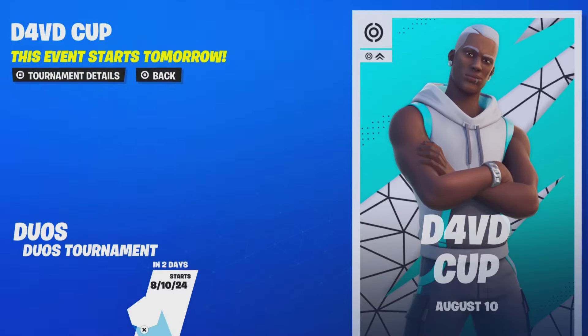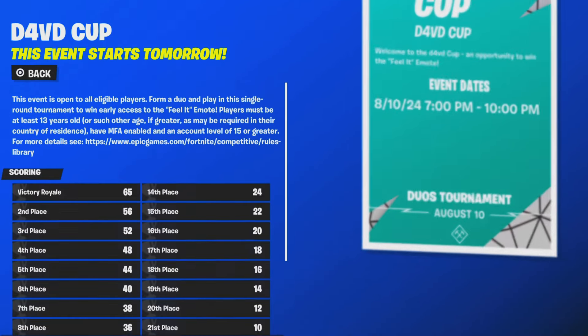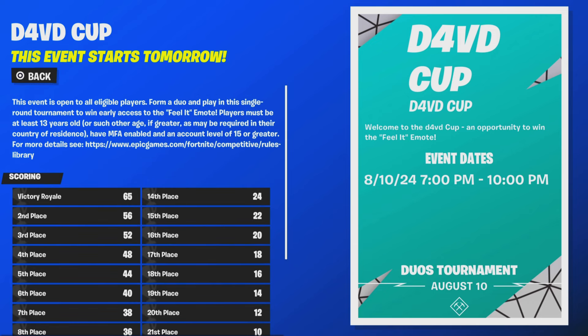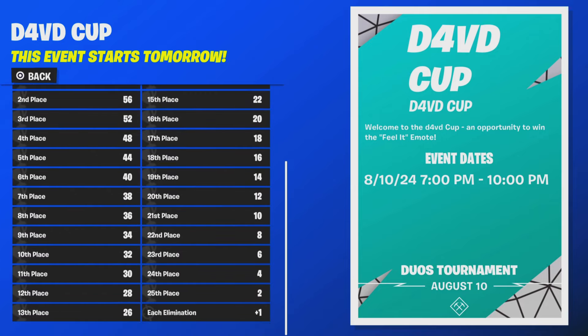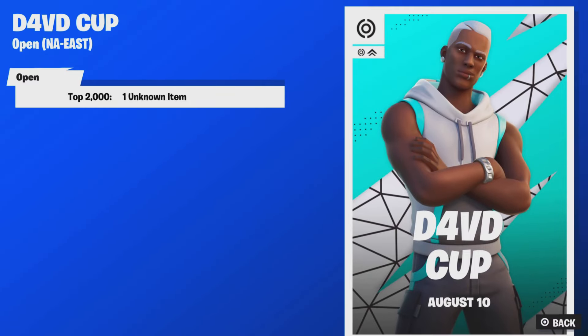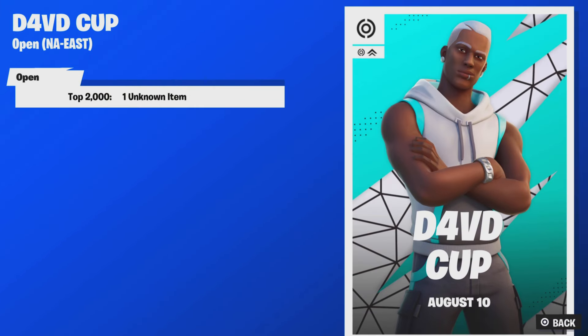The cup tournament will be taking place for every region. For NA East, the top 2000 players in this duos cup tournament — you and your duo will count as one placement. Looking at the leaderboard details, each Victory Royale gives you 65 points, second place gets 56 points, and each elimination gets you one point.